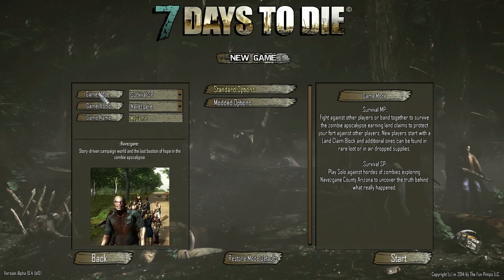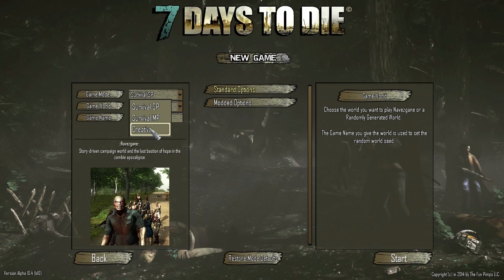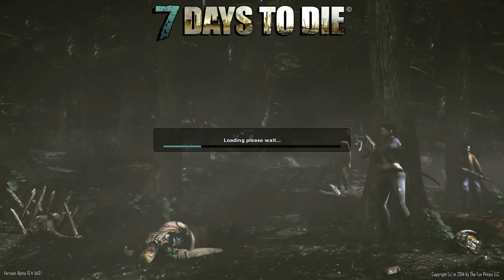Game mode: survival, single player. Good, we have a single player mode. I'm very glad about that. So we have single player, we have multiplayer, and we have creative. That's cool. Game world - Nav... wait, what? Choose the world you want to play: Navezgane, or a randomly generated world. The game name you give the world is used to set the random world seed. I have no idea what any of that means. Let's go with standard options because I don't have anything modded yet.